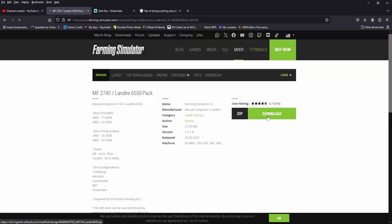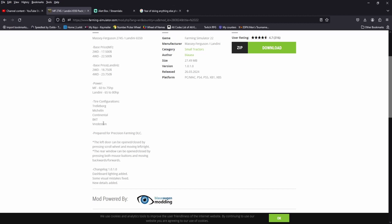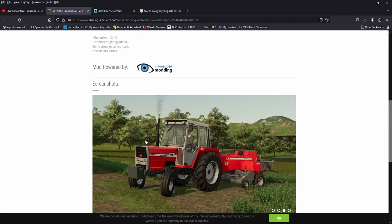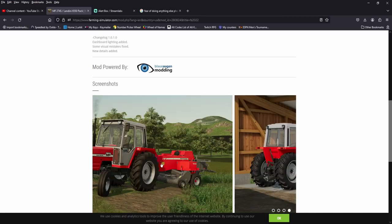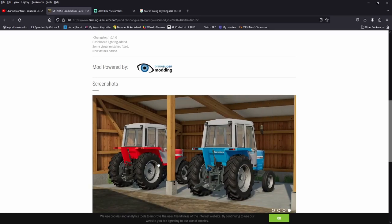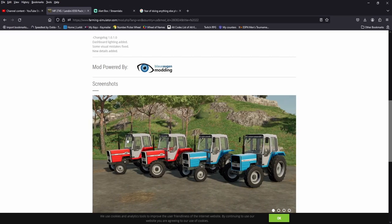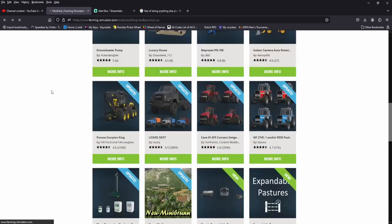We got an update to the MF274S in the Landini. Dashboard lighting, visual mistakes fixed, and new details added. These are not my favorite tractor styles. I don't know why — it's just too square. Very square.